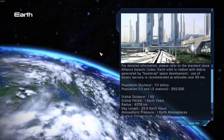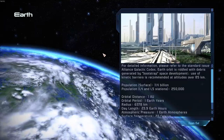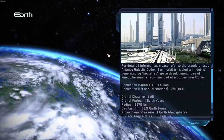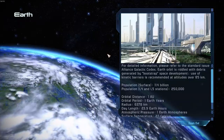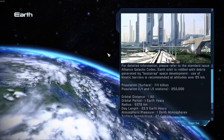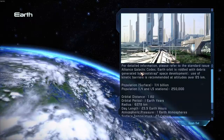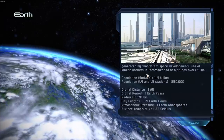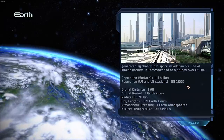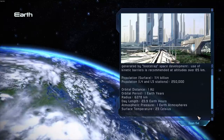It's pretty cool to be able to zoom in on Earth. For detailed information, please refer to standard-issue Alliance Galactic Codex. Earth orbit is riddled with debris generated by bootstrap space development. Use of kinetic barriers is recommended at altitudes of 85 kilometers. Population 11.4 billion — we're not that far off from that. Population L4 and L5 stations — these are their space stations. Very, very cool.